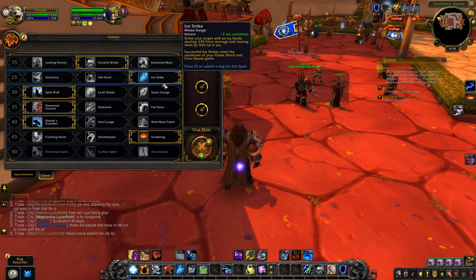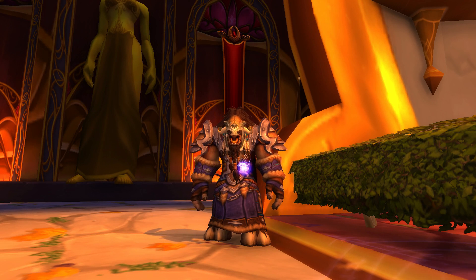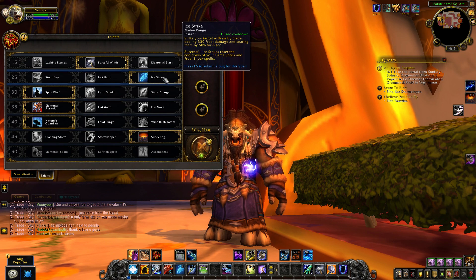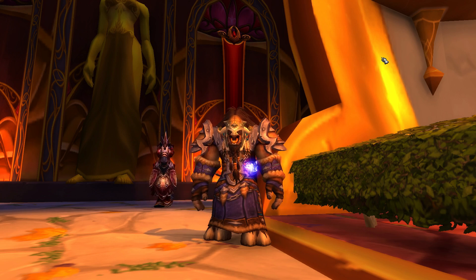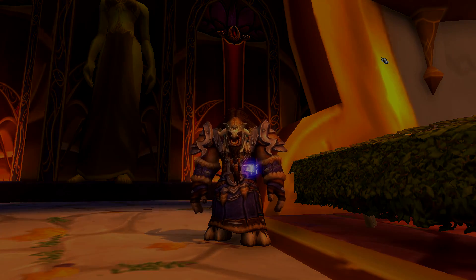It offers more playstyle options, which is neat. I'm a huge fan of the stuff they've added, even though Enhancement didn't get as much as Elemental. For Elemental, Fulmination is where most players will see improvement - how all your abilities weave into one another creates a more synergetic playstyle. For Enhancement, I really like Ice Strike and how it synergizes with the Frost Shock playstyle, personally my favorite. Thanks for watching - let me know your thoughts on the shaman changes, and I'll see you in another video.